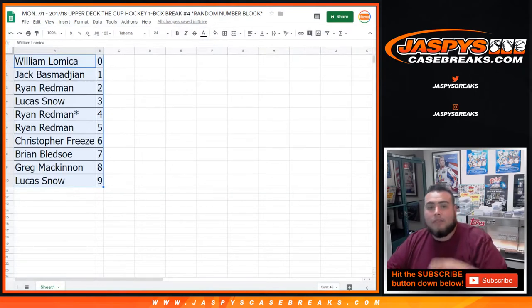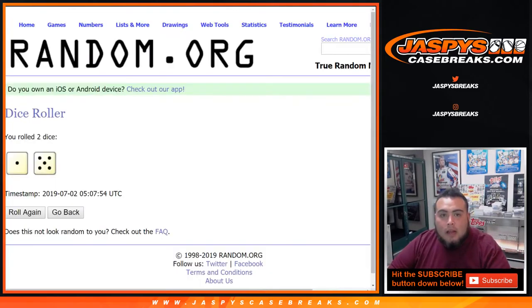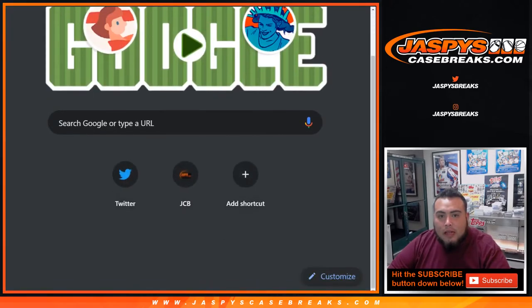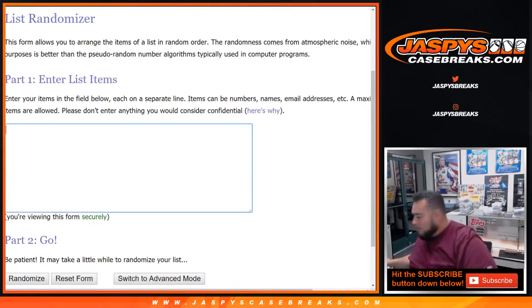Alright guys, after this we'll know what else we're going to get going. Let me quickly just show you the boxes. We have boxes three, five, and six. We'll do it the same way we've been doing most breaks — use the same dice roll, which is six times. The list of boxes are three, five, six.